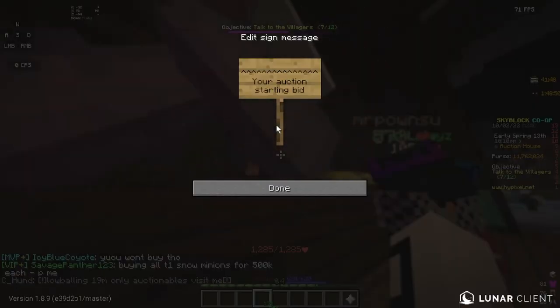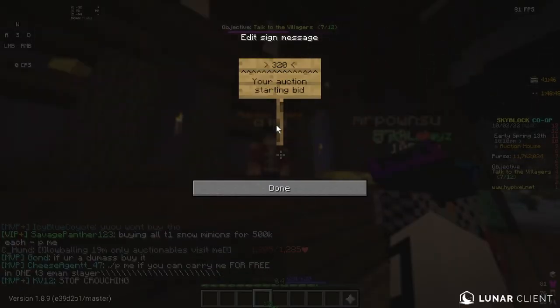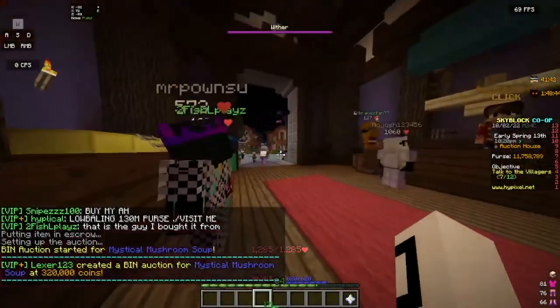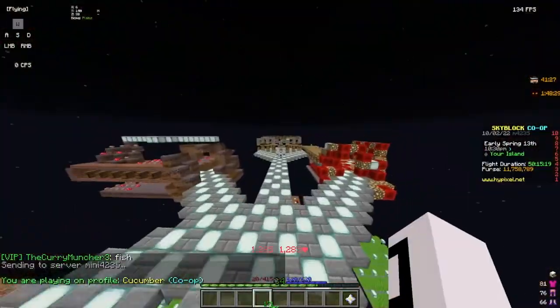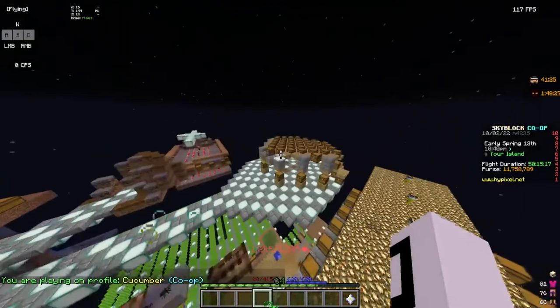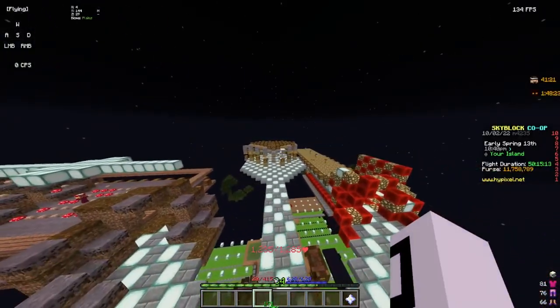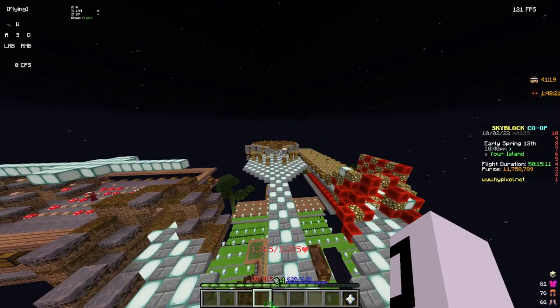Click Create Auction and go with $320,000. Click Done, and boom — your stack of soup is up on the market. Just repeat that process and you'll probably become a millionaire. As you can see in my purse, I just collected 11 million coins from my last soup run.